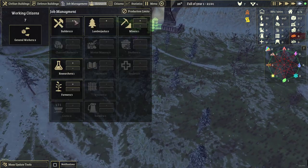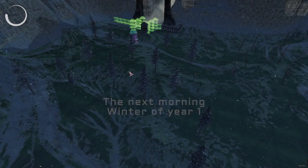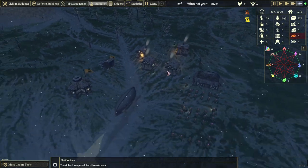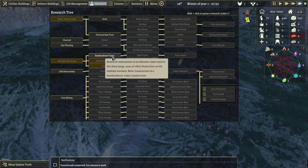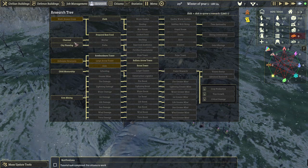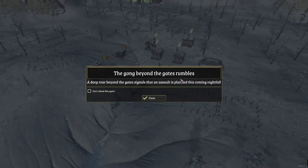Let's see job management — we need one builder, we have one builder, one workforce. Mortar, yeah we need that, but we'll see how to get that at some point. We probably have to research that. There we go — mortar. Charcoal — we'll research that, it will give us more stable things to build.